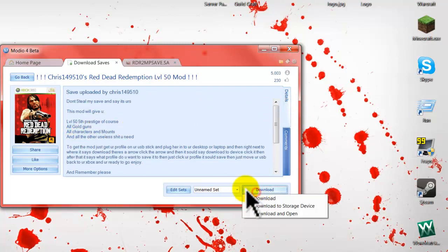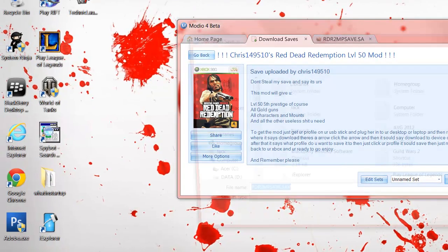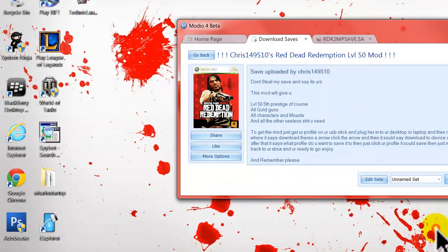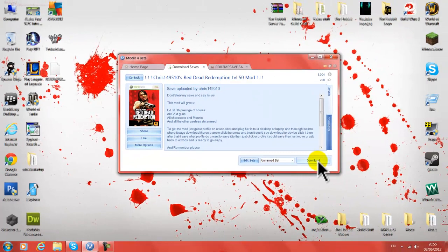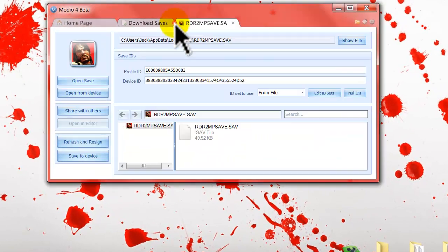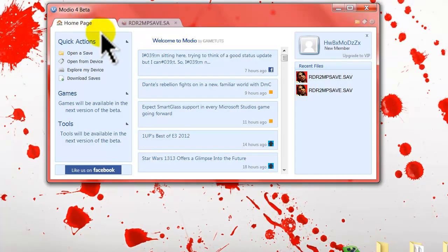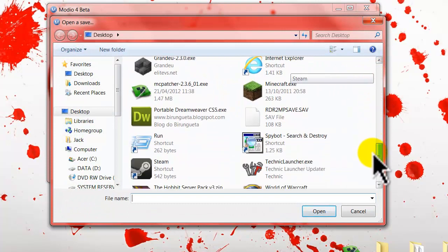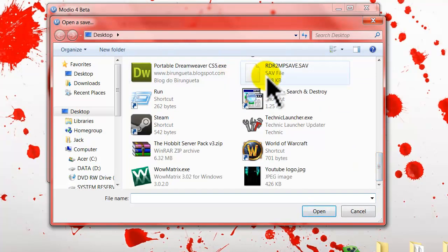What we're going to do is download this — just download — and then we're going to send this to our desktop. Now it should be doing that. There you go, I've got it there. We are going to close the download saves, we don't need that. We're going to go back to the home page and go to open and save. Now we are opening the save which we just downloaded. This is the modded save.